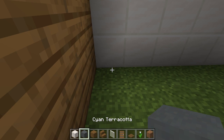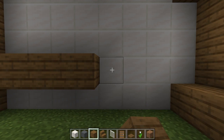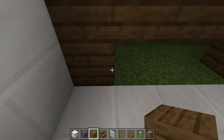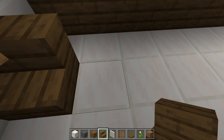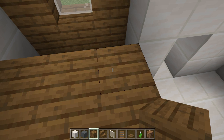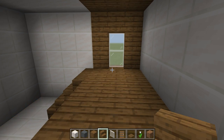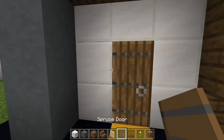And then up here, you want to go one block up at the level of this window and place all the blocks going here like so. Now we want to put blocks down at the bottom to make it look like it's elevated. And then we want to put spruce stairs there and there. And then put a block there. And then you want to break these blocks and replace them with spruce wood stairs so it's got a nice elevation. You can see how the window looks nicely. And that is pretty much the house.